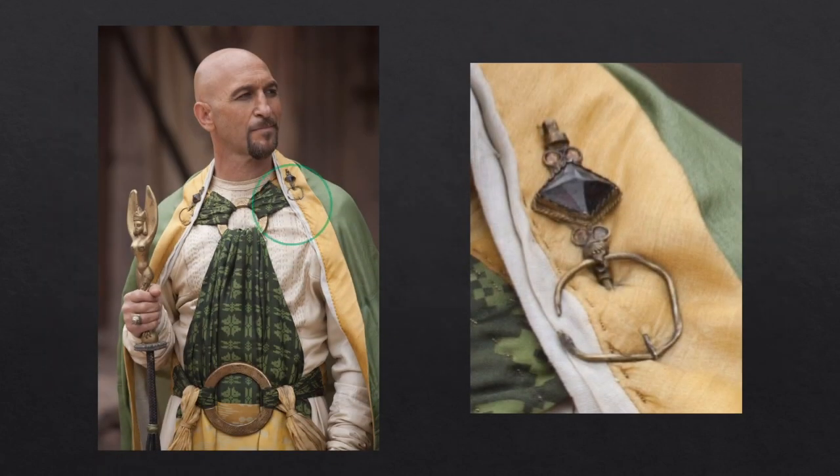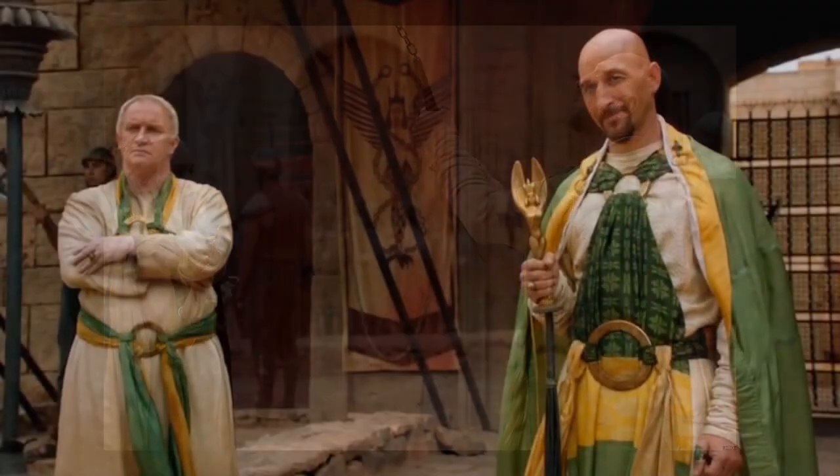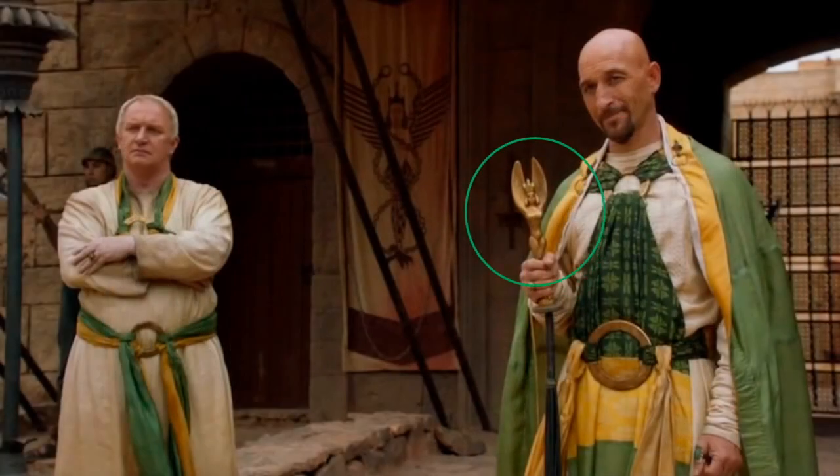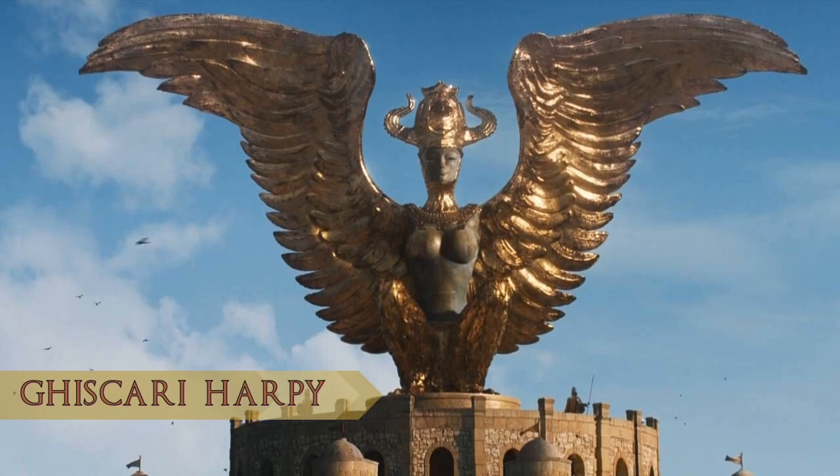Here is a close-up of one of Kraznys's brooches that keeps his cape in place. Here's a side-back look at the cape: the green silk cape is made of a series of panels seamed together, lined and then bound with a yellow silk border. The Ghiscari harpy that makes up Kraznys's scepter is the heraldic emblem of the cities of Slaver's Bay, derived from ancient Greek mythology.